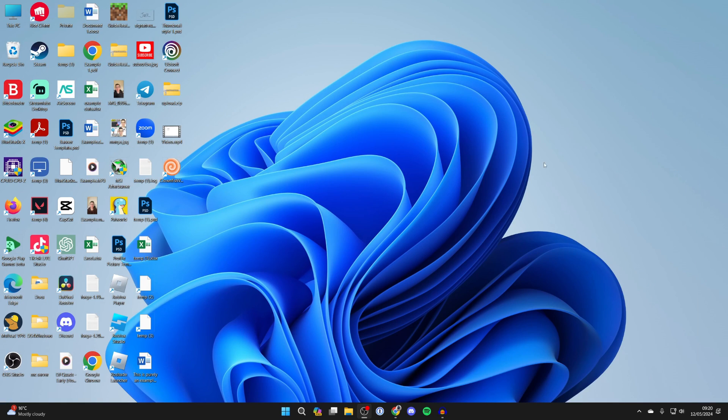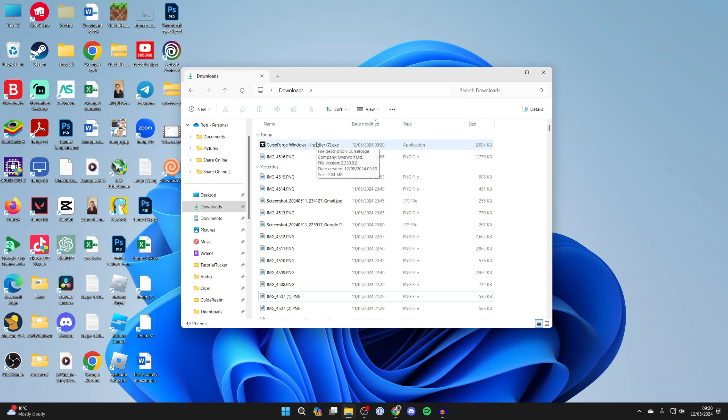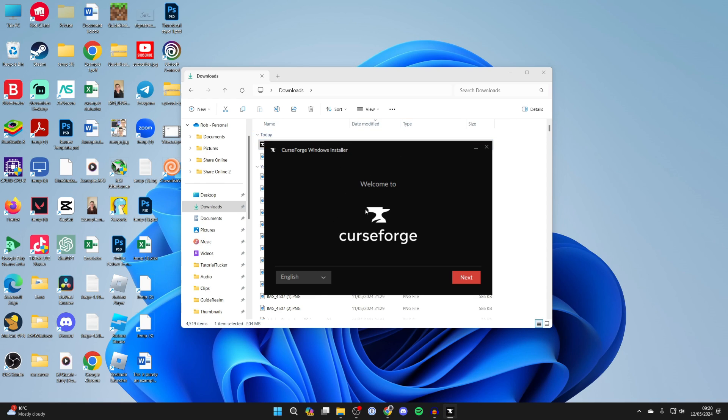Come out of your web browser and open up your file explorer and go to your Downloads folder. Here is CurseForge. Double click on the installer and it should now open up.